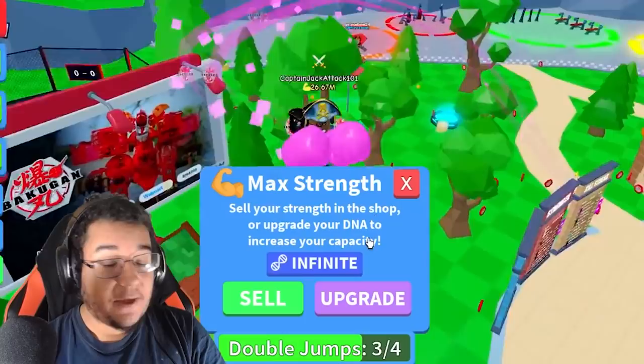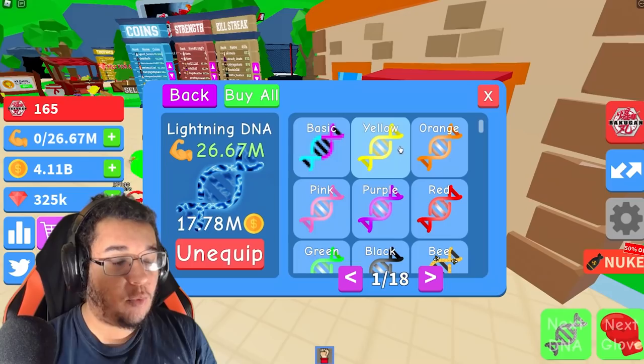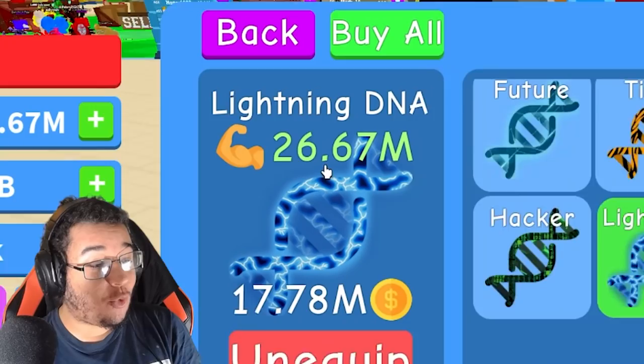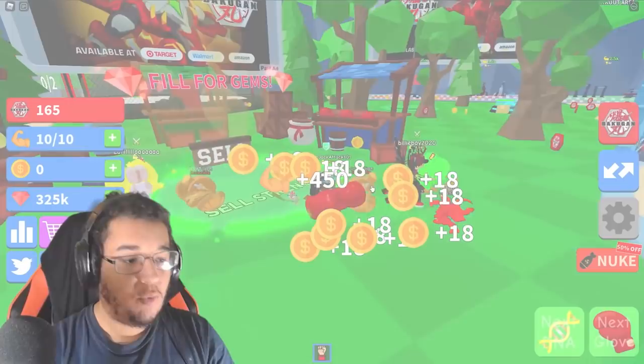All you do is click in order to get more strength, and once you max out on strength, you can sell your strength for coins over here so you can upgrade your gloves or upgrade your rank as well. The higher the rank, the more strength you will get. Once you max out on strength, you go over to DNA so that way you can hold even more strength — the higher the DNA, the more strength you can hold. We got the max one right here: 26.6 million strength!